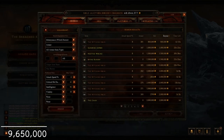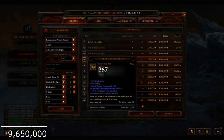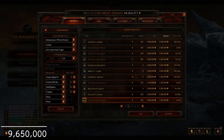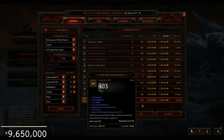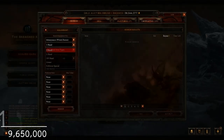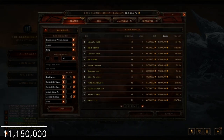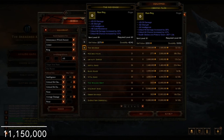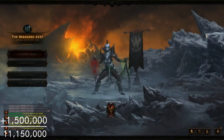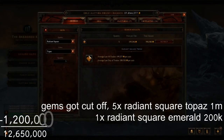I first look for a really high Int Witching Hour with crit hit damage to go super offensive, but I can't find anything worth it. I fall back and get one with Vit — I find one with 50% crit hit damage, armor, Int, and Vit for 1.5 million, which is a great deal. For the last ring I go full damage and luckily find an X-to-X damage ring with really high average damage, 4% crit chance, and 30% crit hit damage — just an awesome ring for the price.